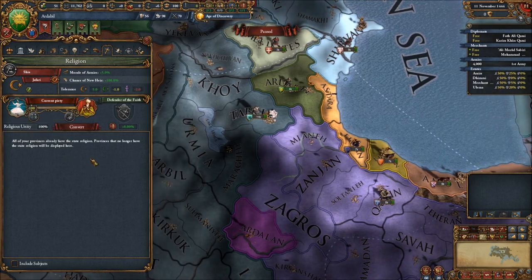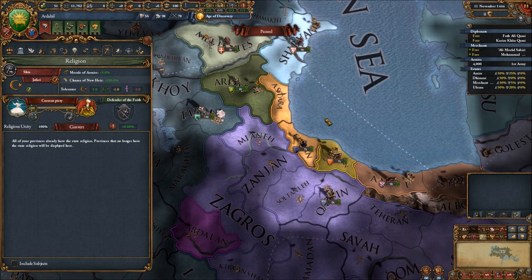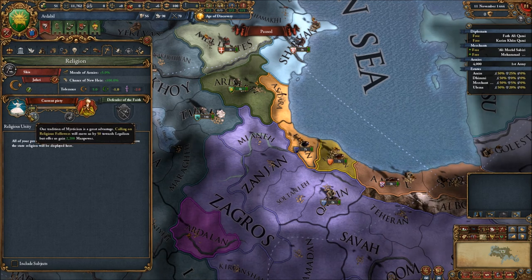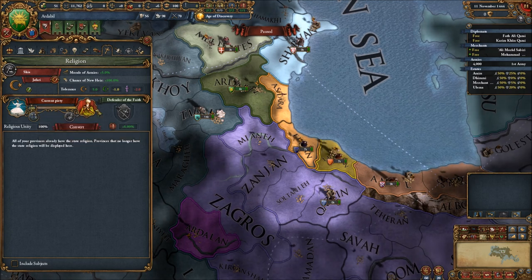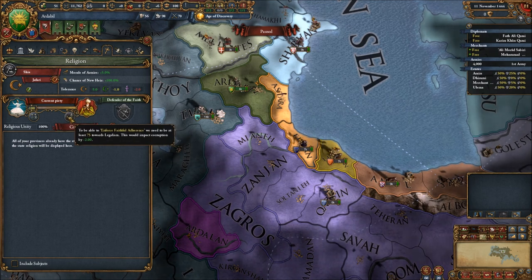Patch 1.23 changes piety so that it's no longer simply having a lot or a little — instead it's a spectrum between mysticism on one hand and legalism on the other. That change is free for everyone, but if you have the DLC you'll be able to sacrifice some piety: if you are very far towards mysticism — above 75 — you can gain two years of manpower, which will move you back towards legalism. Or if you're very far towards legalism, you can use your piety to gain some corruption reduction.